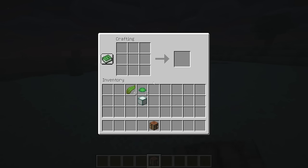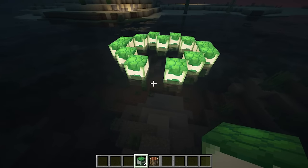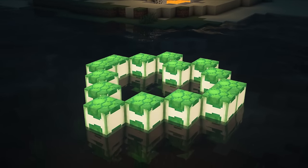This mod introduces the Skewed Lantern, crafted by placing a sea lantern between two scouts and filling the remaining slots with kelp. The Skewed Lantern is a variant of the sea lantern that can be placed on water and gently bobs up and down.